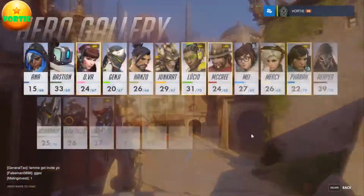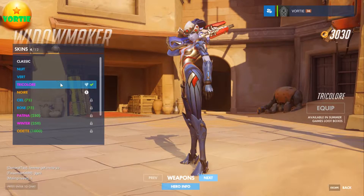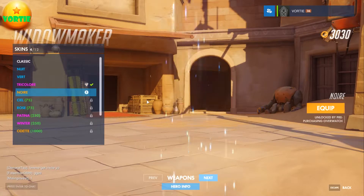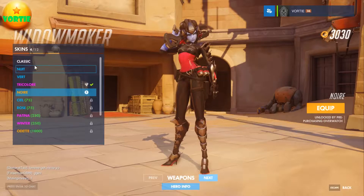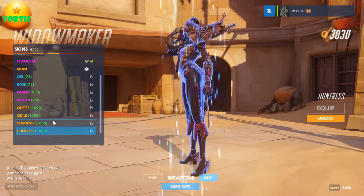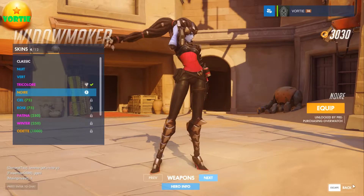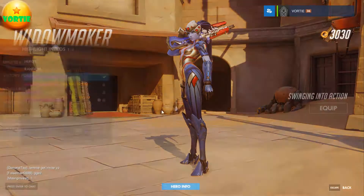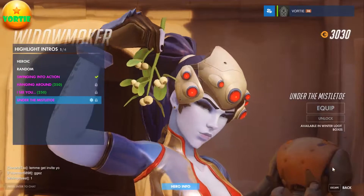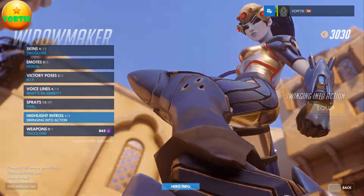Widowmaker — I have Tricolor; I like the reflective armor. I used to rock Noir because dressed all in black is perfect for sneaking around. The black one is probably my favorite. My only highlight is a swing — under the mistletoe — and that's fantastic.